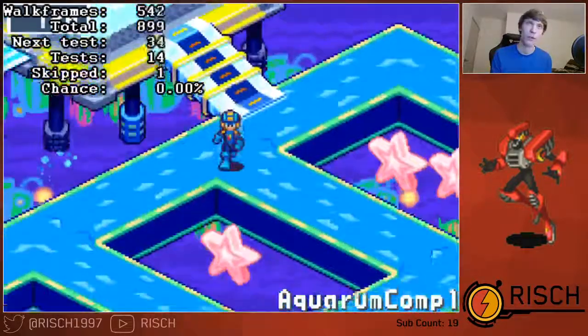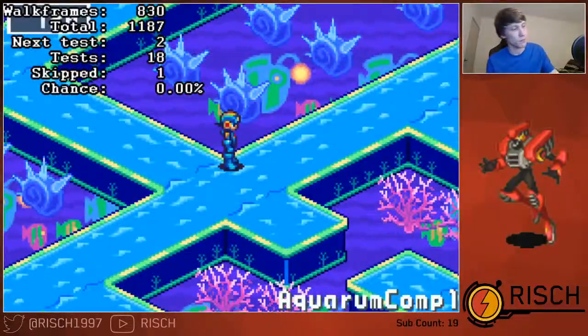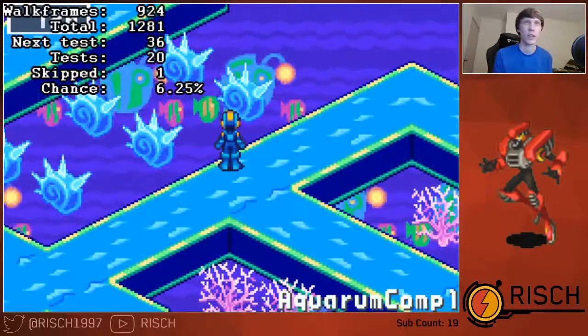Then move to the first area where we'll be using the L button strats, which is right about here. I'll quickly show you what happens if you keep going — we'll get an encounter check right about there.